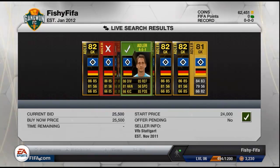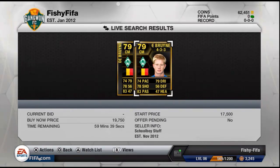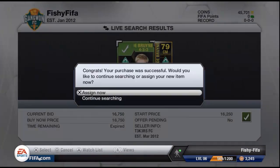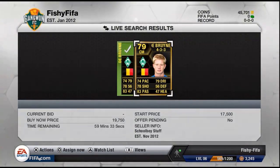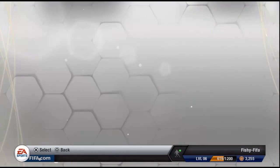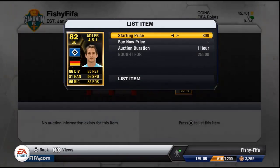You'll see me pick up a Rennie Adler in-form here for £25,500 and a De Bruyne as a centre mid in a 4-3-3 for £16,750 coins. I just thought I'd throw in me actually buying my cards so you can have a look, because I know a lot of you want to see that. So you can see I put these two players up now.